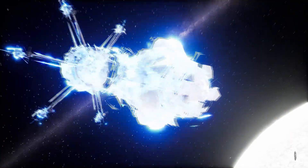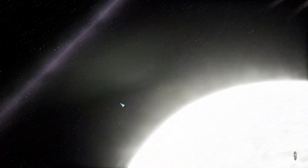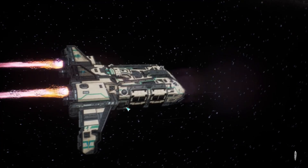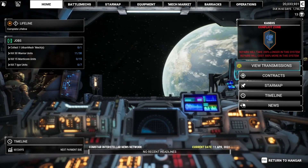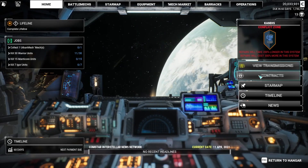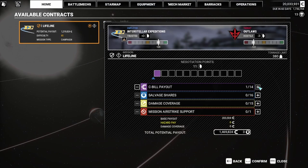This says campaign mission, which in this case means a defense mission. I don't completely recall, but it's close to about 40 targets you have to kill — VTOLs, tanks, etc. 85 campaign at 380 tons. That means we know we're going to go in light, because I am going to be taking faster mechs. That's all there is to it.